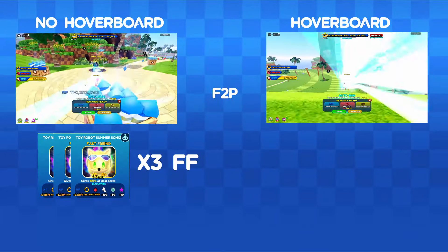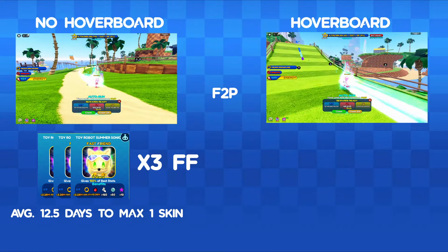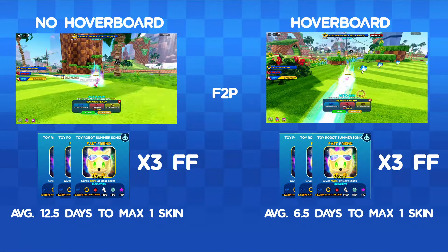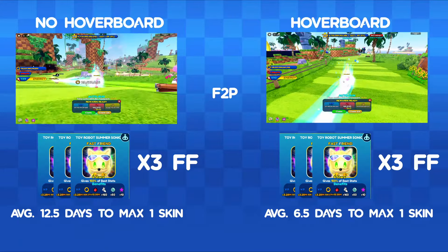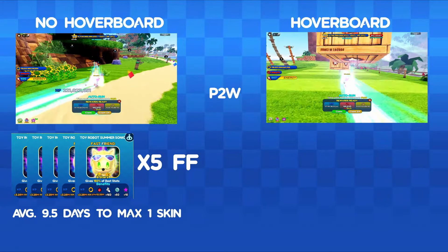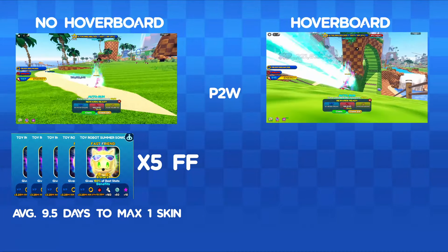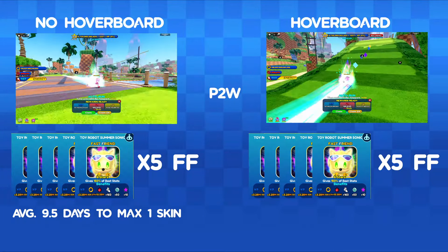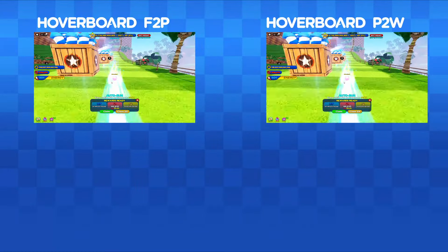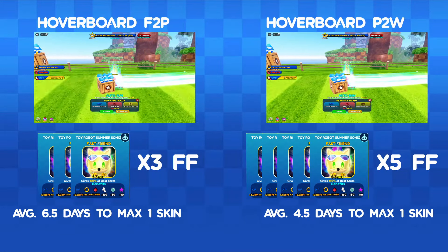Let's compare the two methods — no hoverboard versus hoverboard. For free-to-play players with three star six fast friends equipped, on average it'll take about 12.5 days to max one skin. With the hoverboard method and three star six fast friends, you're averaging 6.5 days — cutting your time in half. The same applies to pay-to-win players: they have five pet slots, so without the hoverboard it's 9.5 days, and with the hoverboard method it's cut down to about 4.5 days to max one skin.